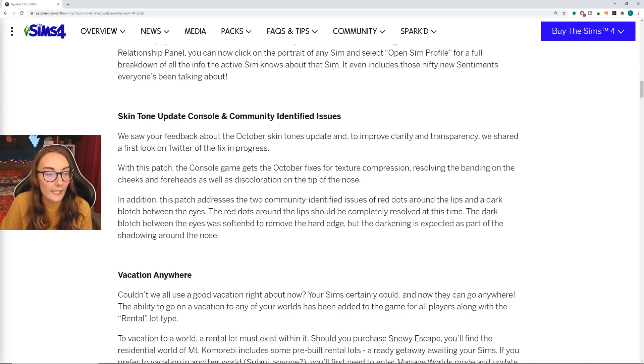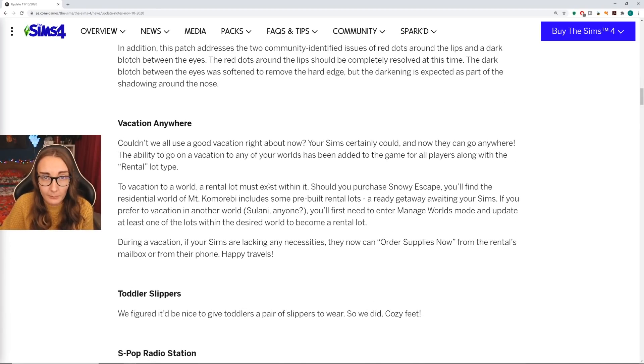In addition, this patch addresses the two community identified issues of the red dots around the lips and a dark blotch between the eyes. The red dots around the lips should be completely resolved at this time — fingers crossed. The dark blotch between the eyes was softened to remove the hard edge. That's the one I could see the most last time, but the darkening is expected as part of the shadowing around the nose. To me it doesn't look like shadowing, but hopefully softening it means it's not as noticeable.